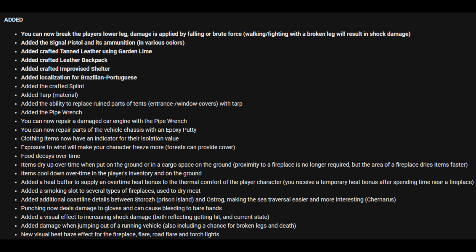You can now repair a damaged car engine with the pipe wrench. You can also repair parts of the vehicle chassis with epoxy putty. Clothing items now have an indicator for their heat isolation, but exposure to wind will make your character freeze more, and forest can provide cover.